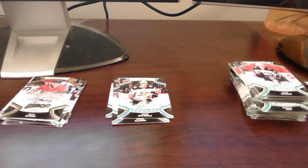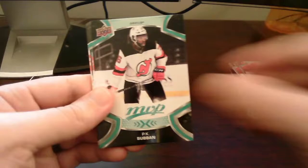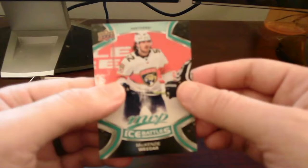I thought we got another short print rookie card but let's see — Bernard Wilson, Wheeler, PK Subban, Zach Parise, Zach Roenick. We get Ice Battles of Mackenzie Weir. I thought we had a short print there but I guess not — just an ice battles card, standard base card. It's okay.